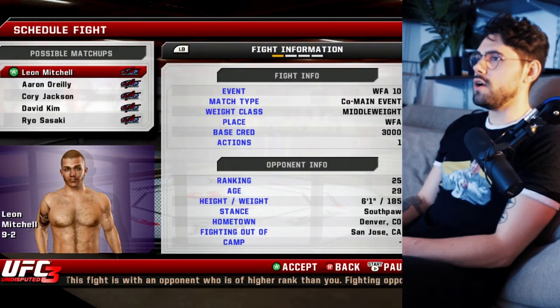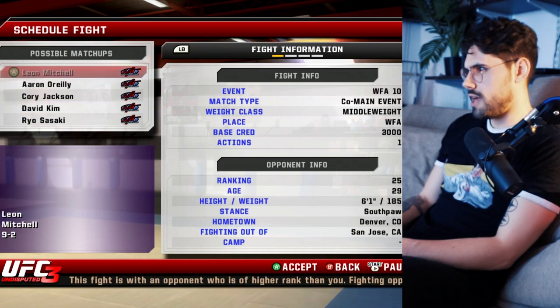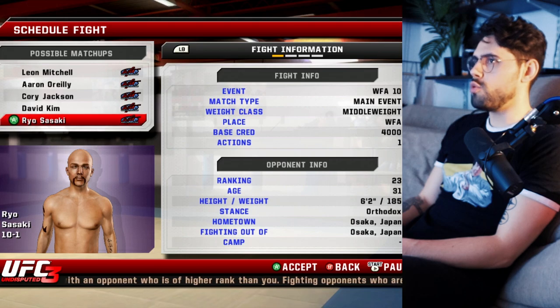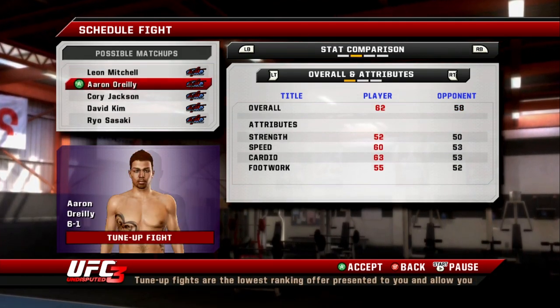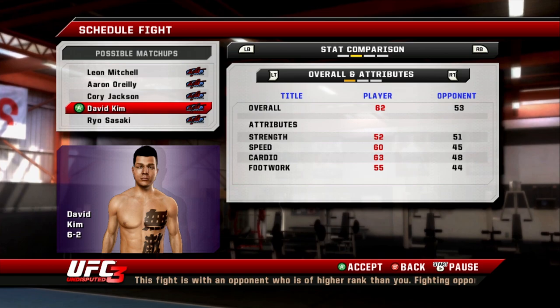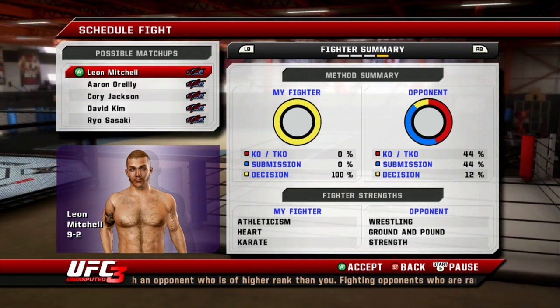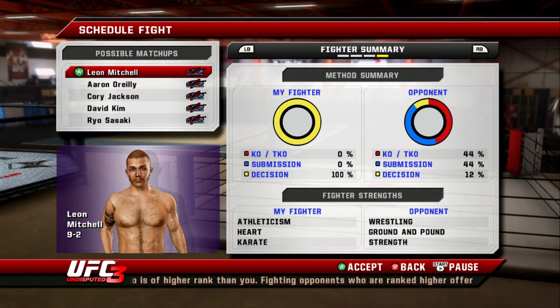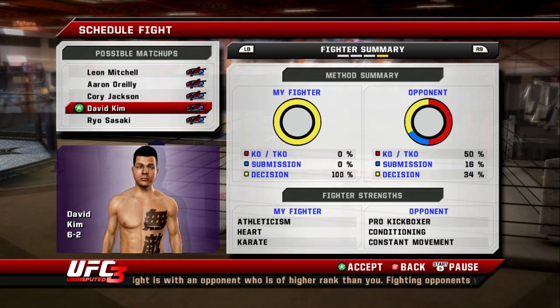Okay, I'm feeling pretty good — I know how this game works now. Let's put that one in the books and schedule another fight. We've got Leon Mitchell, Aaron O'Reilly — they've got rankings. I want to fight David Kim — he's a kickboxer and we can work our wrestling advantage. I've only won 100% by decision so far, which looks horrible on my record. We've got to get some different finishes. Let's do a camp session and go to Jackson Winks.